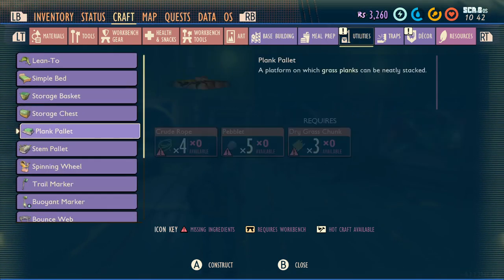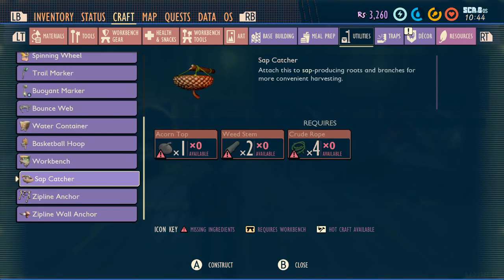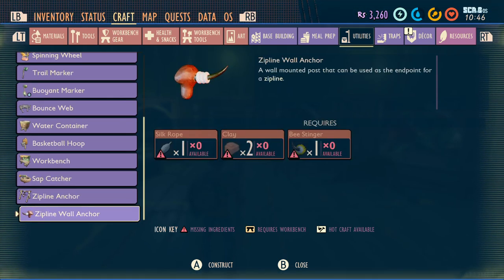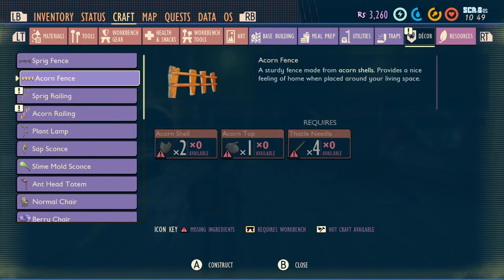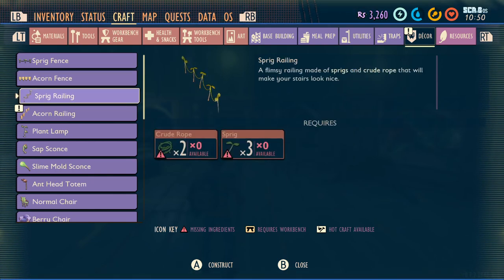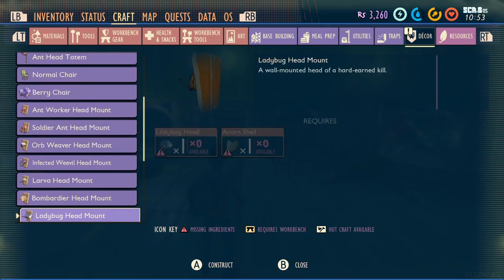They've also done a bit of stuff with being able to move things around. The sapcatcher has now changed to look like an acorn thing dangling, which is pretty cool. A zipline wall anchor - they've done a whole bunch of stuff that you don't even need to research with some raw science, it's just straight there for you. And finally the decor - we've got some railings for stairs. They've definitely added a whole bunch more things which I'm really liking.